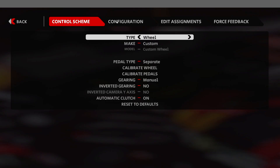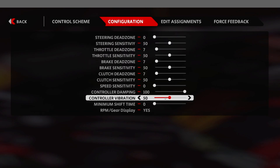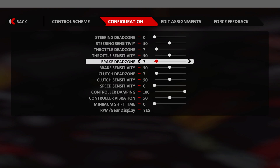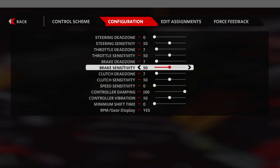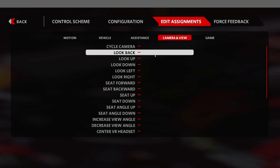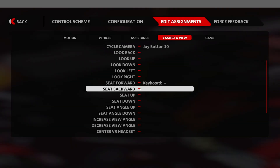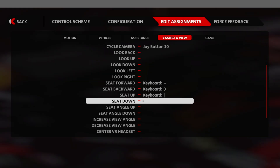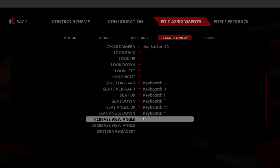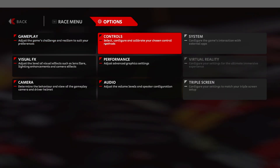In Configurations you can fine-tune everything. I found sensitivity around 50 is about the sweet spot, and you can fix your dead zones for your inputs here. Another important part is to go to Edit Assignments again and go to Camera View, where you need to assign buttons for all the different camera options you'll need in-game to fix the perfect field of view.